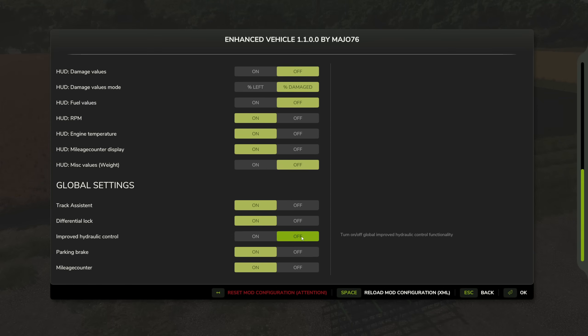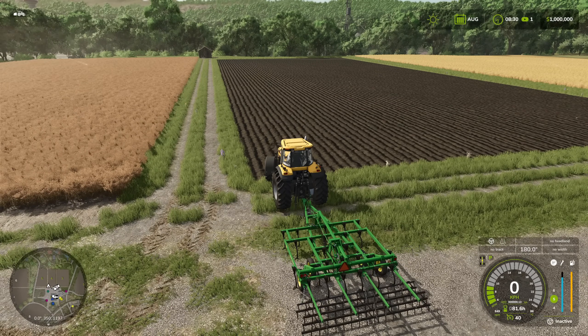There are global settings too — you can enable or disable the improved hydraulic control and other features. I'll leave the hydraulic control off for now as I haven't looked into it in detail. The main focus is the track assistant, so pressing OK confirms changes. Back in the tractor, the top-right damage and fuel boxes are now gone because we turned those off, and the weight display at the bottom is also removed.